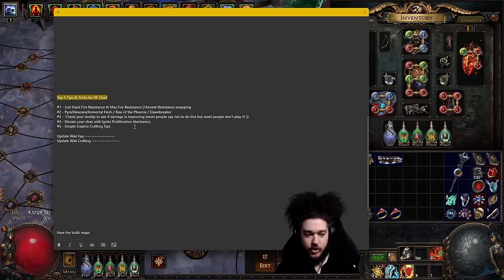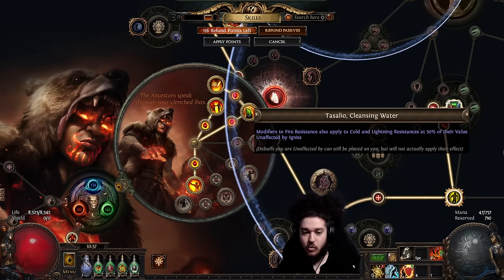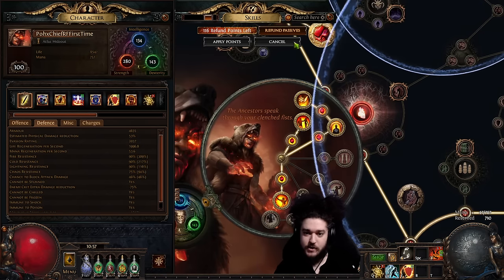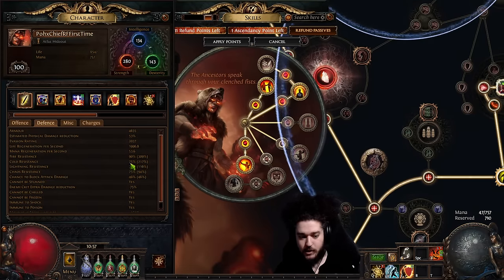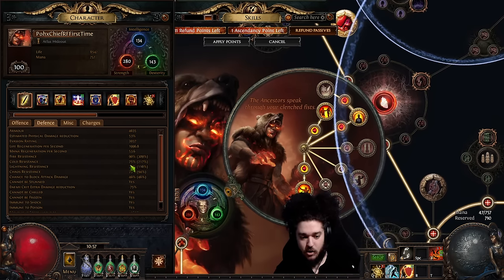The first tip is one of the nice things about Chieftain: all you have to do with this Ascendancy is stack Fire Res and later on Maximum Fire Res. An example of how this looks is when you get Sallow Cleansing Water and Volaco's Storms Embrace — by removing Volaco's Storms Embrace, you can see my Cold and Lightning immediately shoot down. This is because this node makes it so they are essentially being capped at your Fire Res.